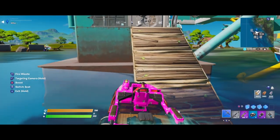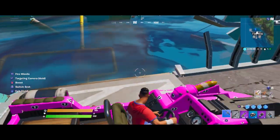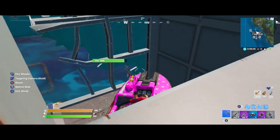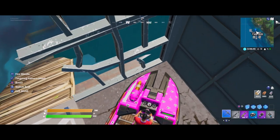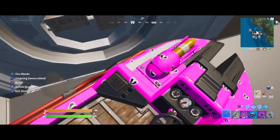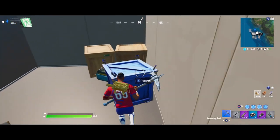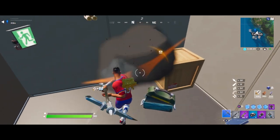Get inside your boat — as you can see I do not have a keycard in my inventory, so I'm not going to be using that. Just glitch in like this: get your boat all the way to this corner, then go backwards straight into that little corner and you should glitch right in.